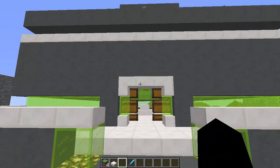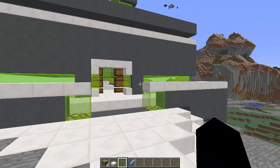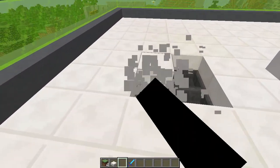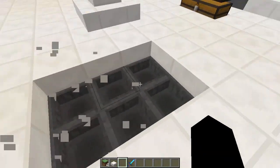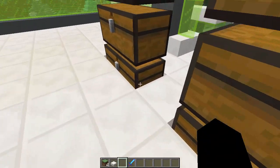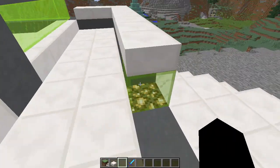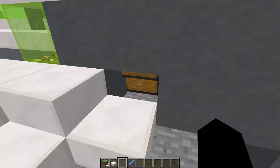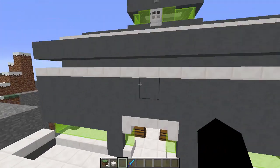Alright, so let's take a look at how this works. If you haven't noticed already, this base is a little bit more special than it might originally seem. The floor is covered in half slabs because there are hoppers lining underneath. And they all stream over here into this one consolidation chest, where I can pick up all the items that fall on that floor.